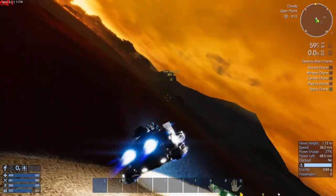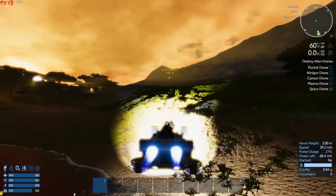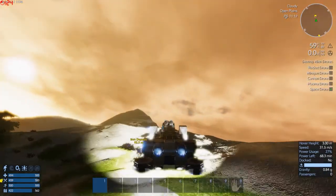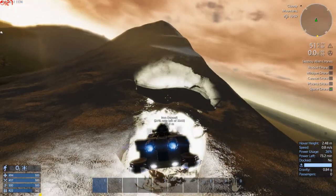So let's head towards — this thing is a little bit more maneuverable than it used to be. It doesn't have all that dead weight in the front. Let's get up here, do some iron mining with the new drill turret, and down we go.